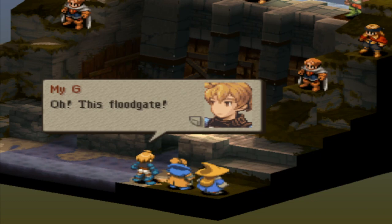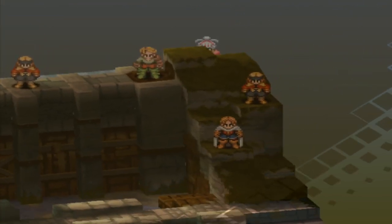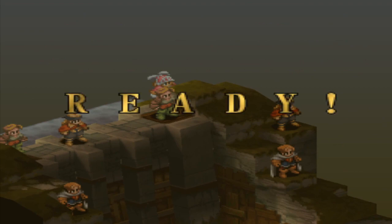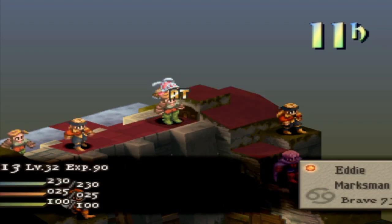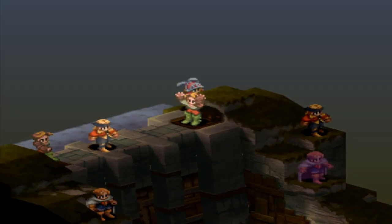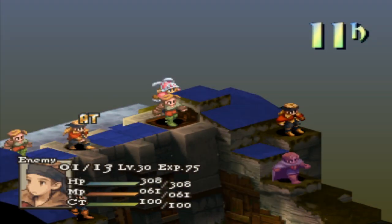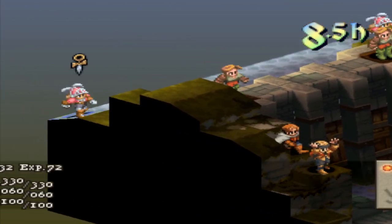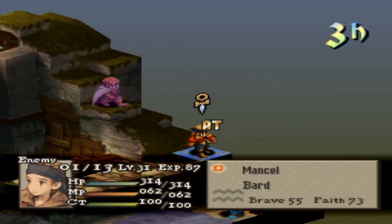The floodgate — if my G opens it and releases the water, they won't be able to fight. So we're not actually killing all the enemies here. We have to arrive at two different points on the map. Unfortunately, those two Archers are standing on the two tiles we need to access. In order to do that, we have a few different options. I thought for the longest time the only way to beat this map was to kill the two Archers on the switches — but that's not actually the case.